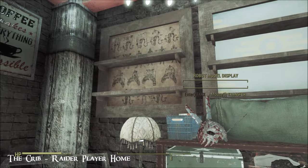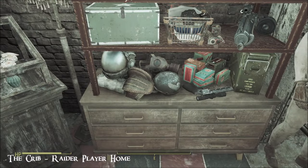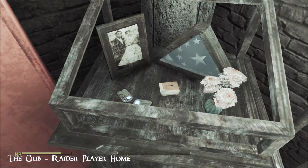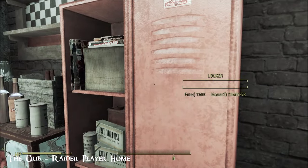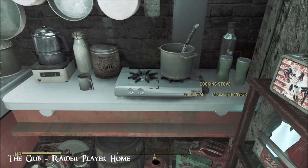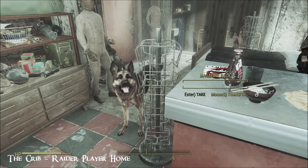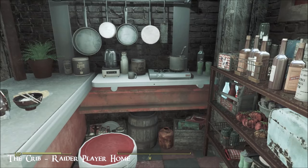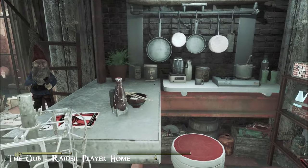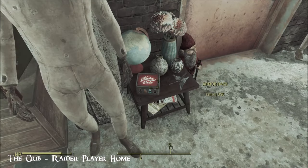There's a bobblehead shelf, somewhere for your robot models, and as I say tons of storage — some stuff that you nicked. There's magazine and comic storage, you can cook on the little hot plate thingy there, and there is running water so you've got the ability to cook, you can drink, and there's even a loo and a bed. So what more do you want? As a place to duck into, it's pretty cool.